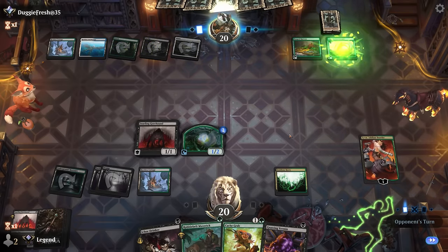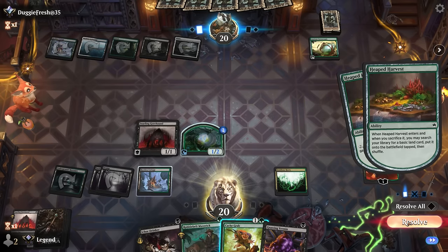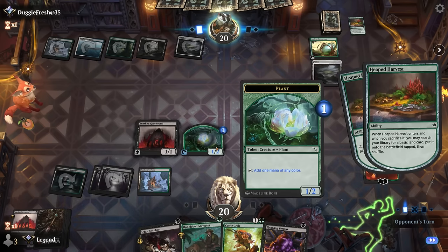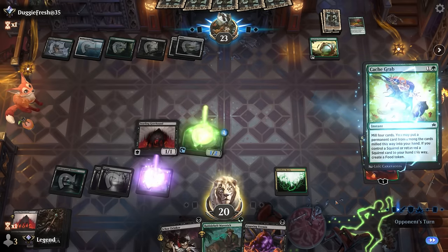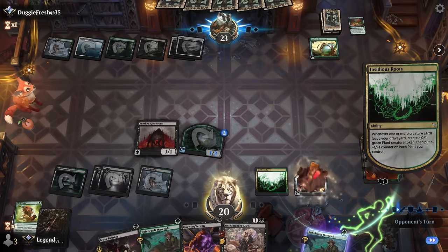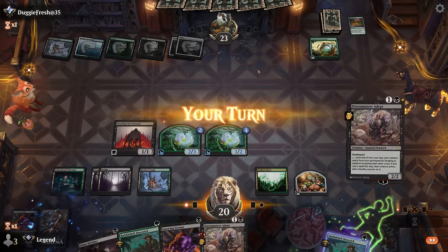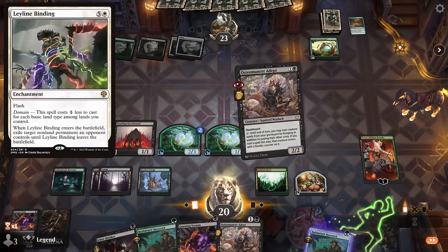Double Slickshot Showoff and a free Demonic Ruckus means they can still cast all their spells out of hand — that's likely going to be 18 damage. Already up to 11, and a Monstrous Rage is good enough here. There's also a Shock so the opponent had damage to spare. We lose that game. On to the next one.